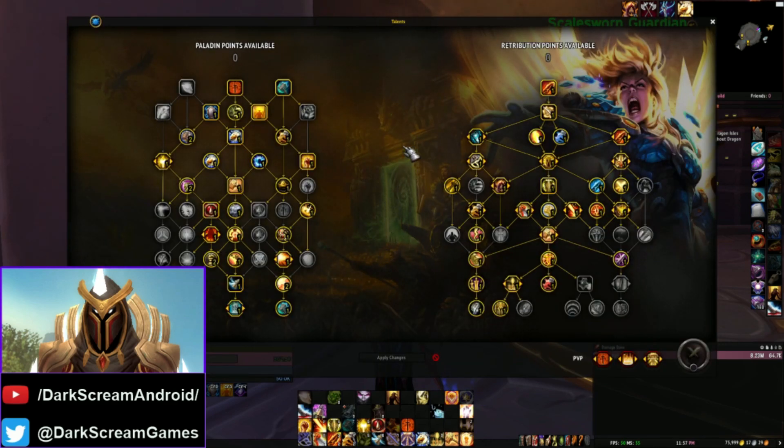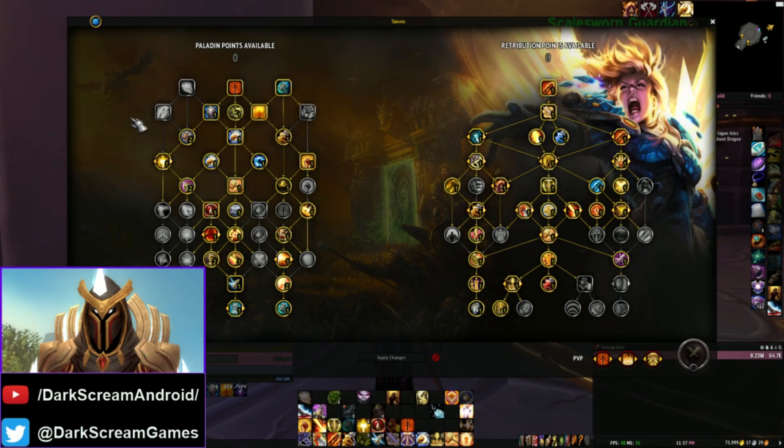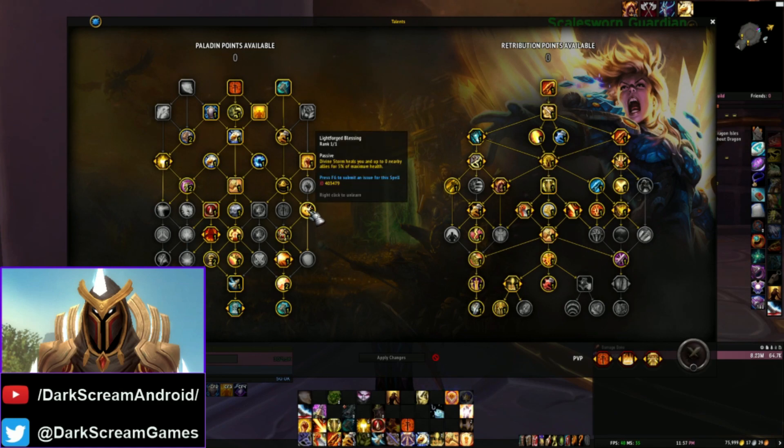We can take a look at some of the changes. Not too much has changed in the class tree — we've got Obduracy in the middle. Some of the other things shuffled off to the side where they wouldn't be as accessible, because they're honestly not as important, like Turn Evil for example. Lightforge Blessing — you can't see it here, but for Holy and Prot this now has a benefit.